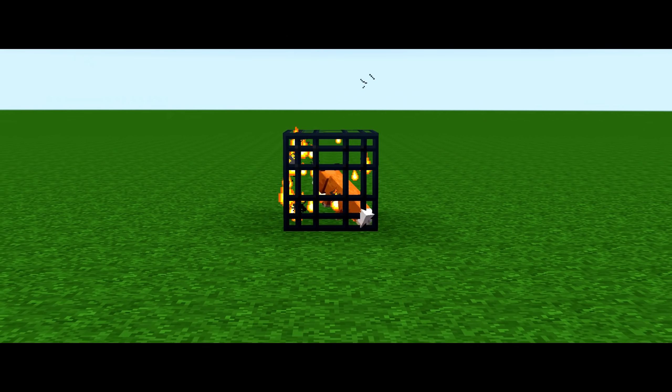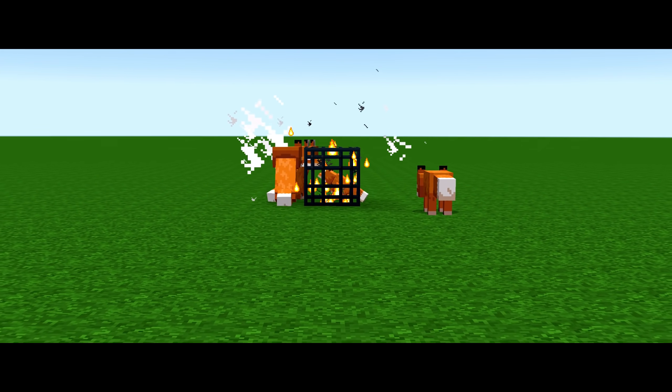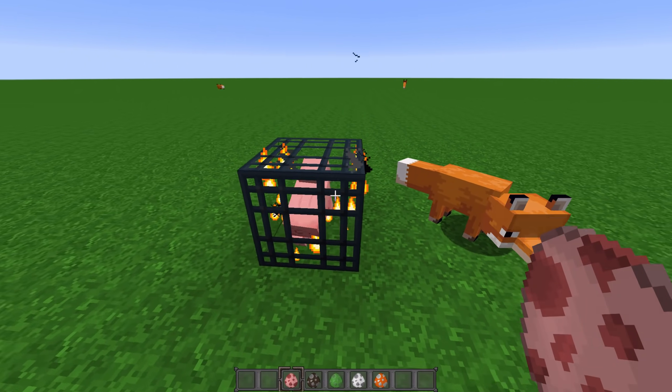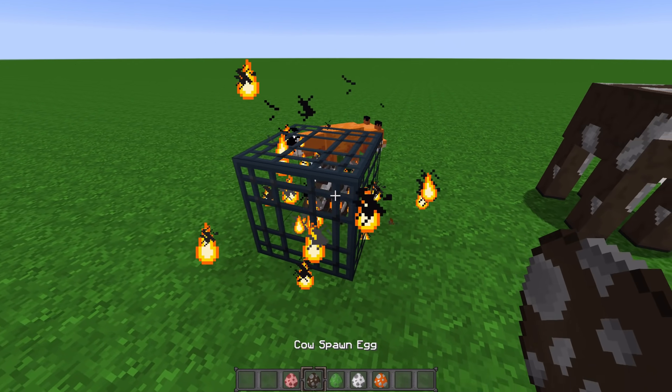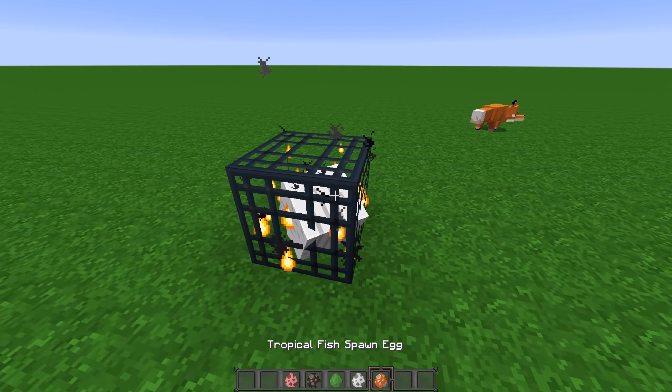Minecraft spawner cages — just by looking at them, you know what they do: they spawn mobs. If you're able to acquire mob spawn eggs, you can actually control what mobs will spawn from the cage by right-clicking on it with the egg.